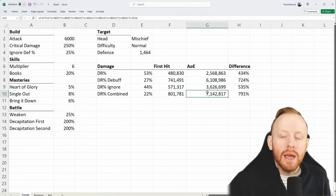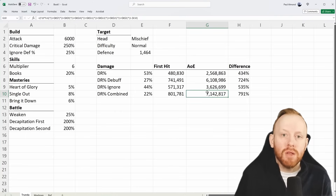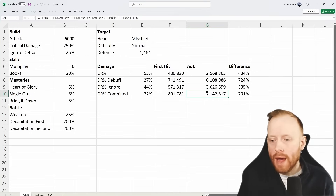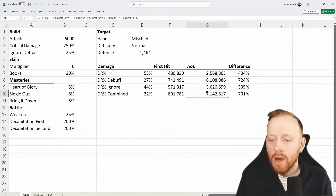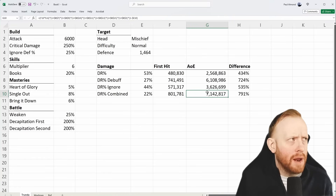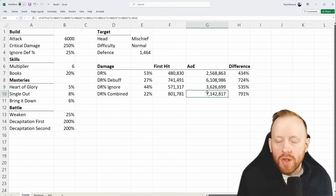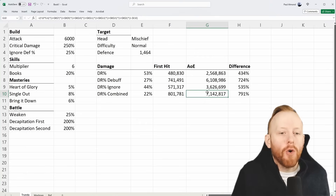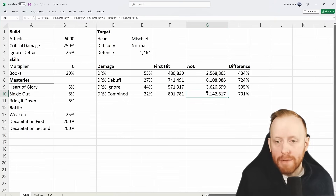These spread attacks — attacks that do damage based on excessive damage from the first hit — like Baron where surplus damage from a kill is spread to all other enemies, or effects that deal AoE damage based on the first hit — they really should be fixed. They shouldn't be re-multiplied, because you've already given the second hit your crit damage multiplier, your book bonus, and the decapitation bonus.